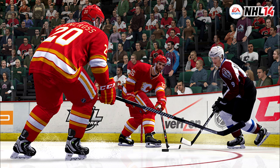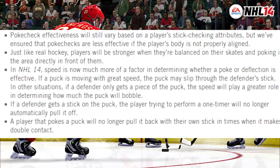The next point is poke checks and defensive deflections. Poke check effectiveness will remain based on a player's stick checking attributes, but poke checks are now less effective if the player's body is not properly aligned. Just like real hockey, players will be stronger when balanced on their skates and poking in front of them. Speed is now much more of a factor — if a puck is moving with great speed, it may slip through the defender's stick. Also, a player who pokes the puck will no longer automatically pull off a one-timer, and won't pull it back with their own stick.